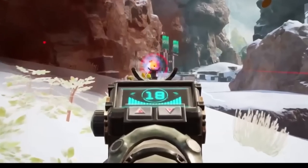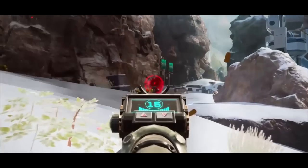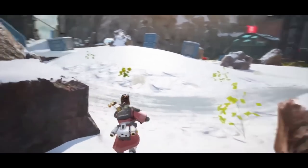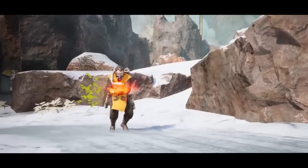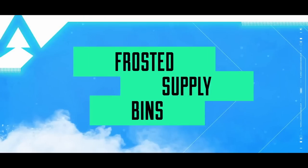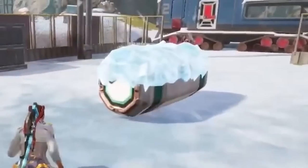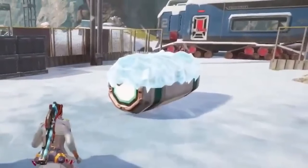Moving on, you can see here that the Vault SMG might be switching to ground loot instead of a care package red weapon, because usually it comes attached with a digital threat sight. So it looks like we are getting some cool weapon changes in the new season as well. The next cool feature we notice in the trailer is the new loot bins, which are now frosted over and are only available in snowy areas.